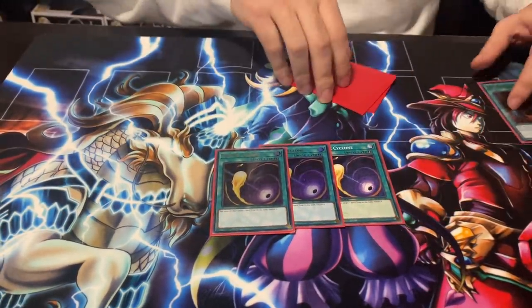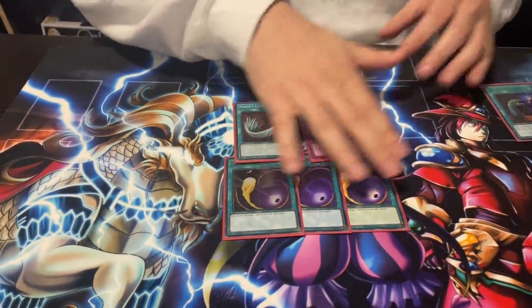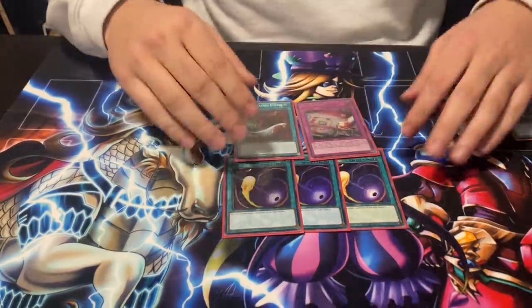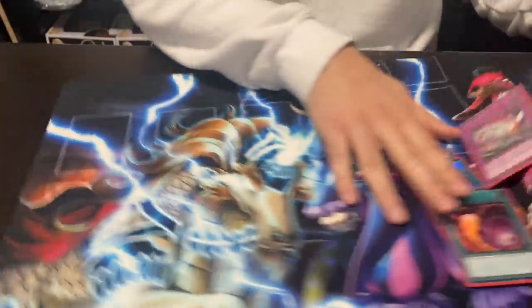Against PKs, you side Called By and triple Cosmic going second — four outs to the Scythe lock. They're not pendulums, they don't have Mighty Master, Jackal, Baronne de Fleur, or Savage Dragon to protect it. Just Cosmic away the Scythe, Called By the Scythe in grave — it's done. Cosmic also works against trap decks. Going first I don't side any of this — I'm not scared of Droll or Ash. We built the deck to not care about hand traps.